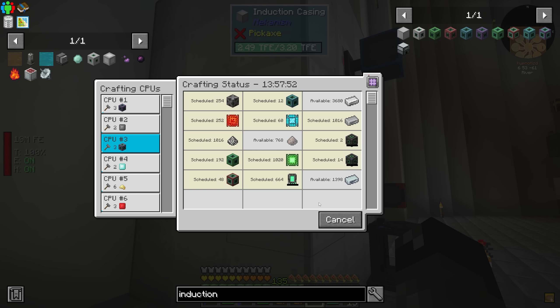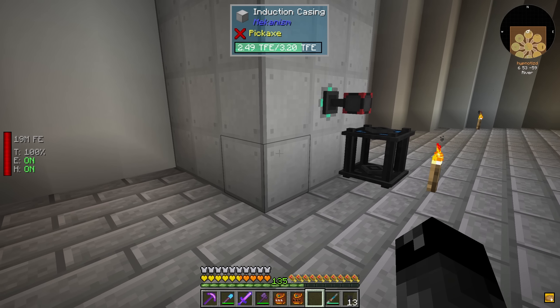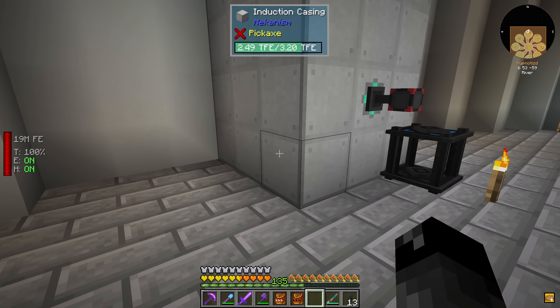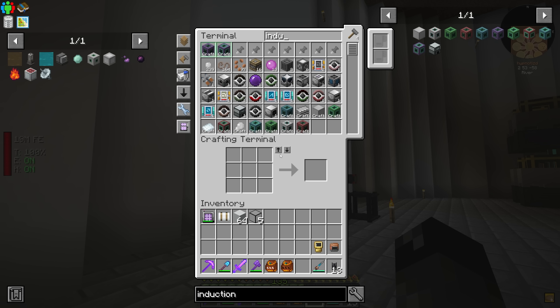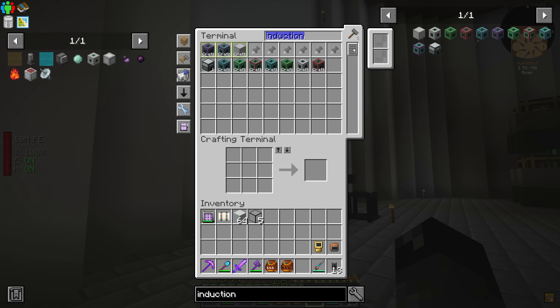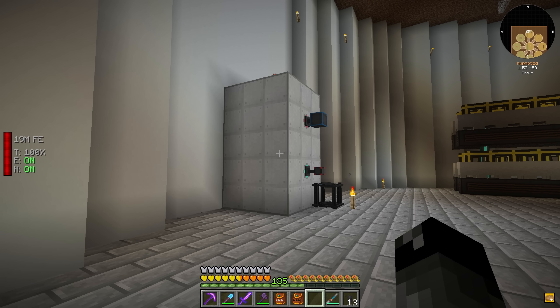We need three more ultimate induction cells and three more ultimate induction providers. We'll also need 24 more induction casings to expand the matrix walls. The induction casings are probably the cheapest of everything we're making. We'll queue all that up, and when those are done, we should be able to expand our induction matrix to send the maximum power the SPS requires and store a lot more for the future. The important thing is we're starting to fill up, which is why we want to increase our capacity.